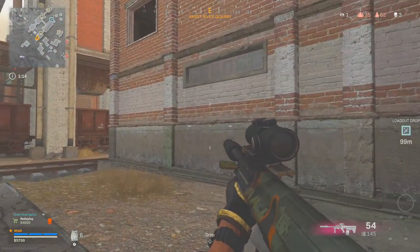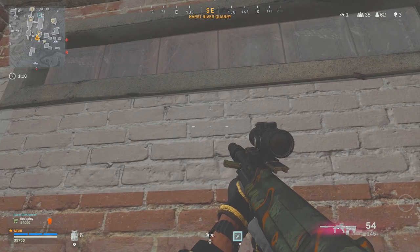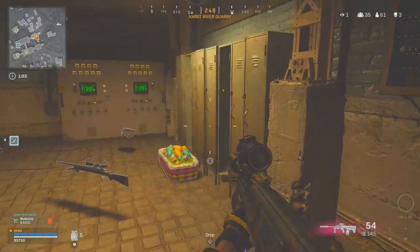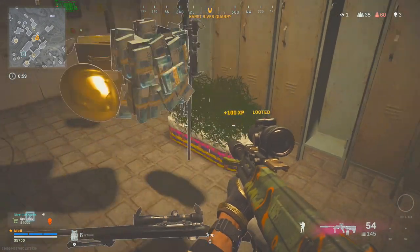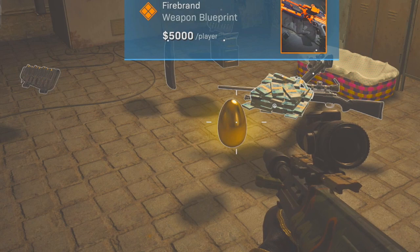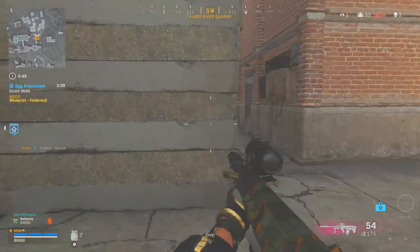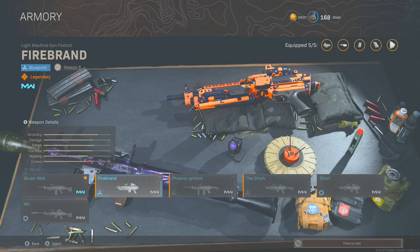I had no idea what it was — it was like an orange chest just making a noise. I opened the door and found an easter egg basket: a holiday contract for Easter. Once you pick up the easter egg basket you get some money and loot like opening a crate, but you also get a golden easter egg. It's a holiday contract and the reward is the Firebrand weapon blueprint, which is the one you get for doing the subway easter egg.